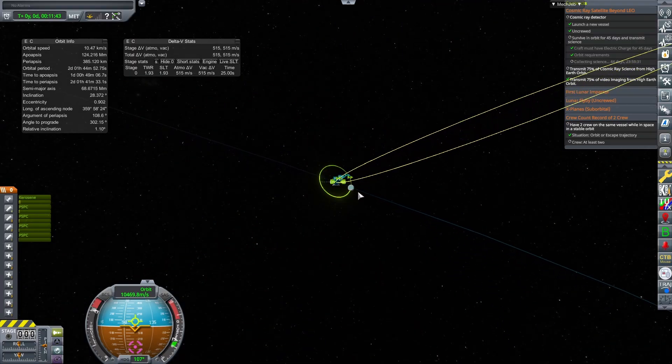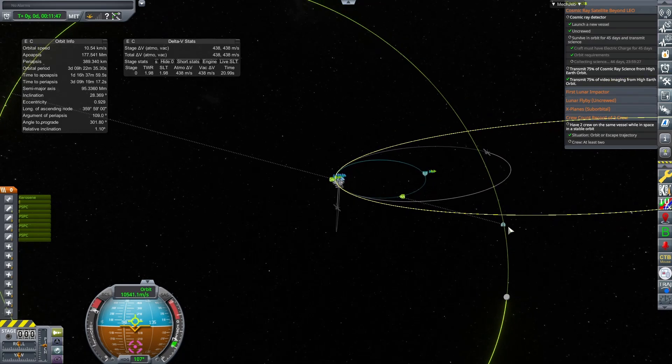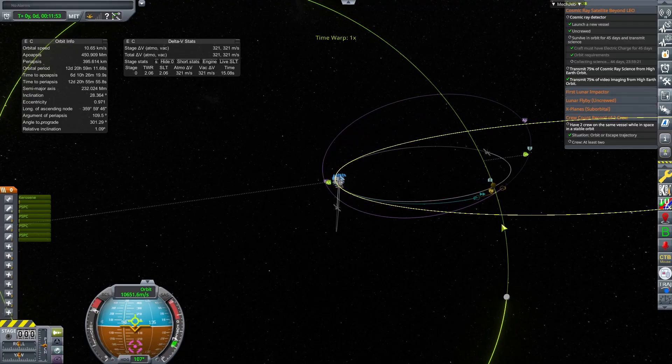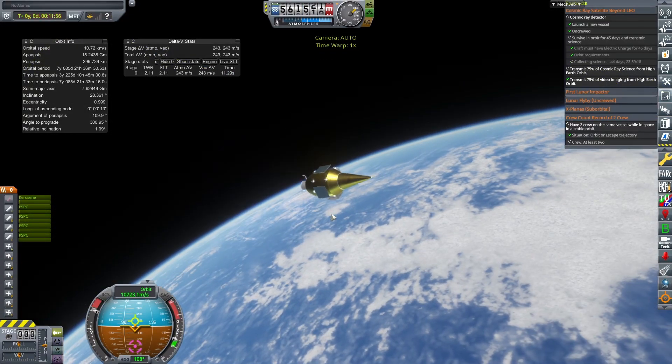As we see here, our trajectory is going to put us out into an escape trajectory of Earth, significantly overshooting the moon. We're getting close, and we make a little flyby right there—we've passed into the sphere of influence.